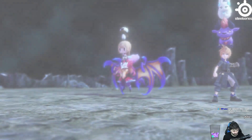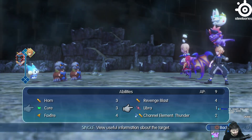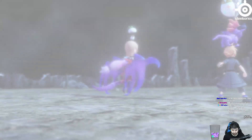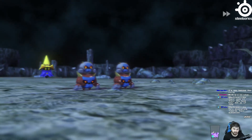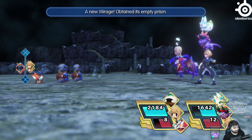Even more beneficial is that the smallest forms of the three mirages you encountered in the Nether Nebula are present here — Babilis, Zapt, and Frit. This means that regardless of which one you chose to fight and obtain earlier, you can catch the other two here, though their spawn rates are very, very low.